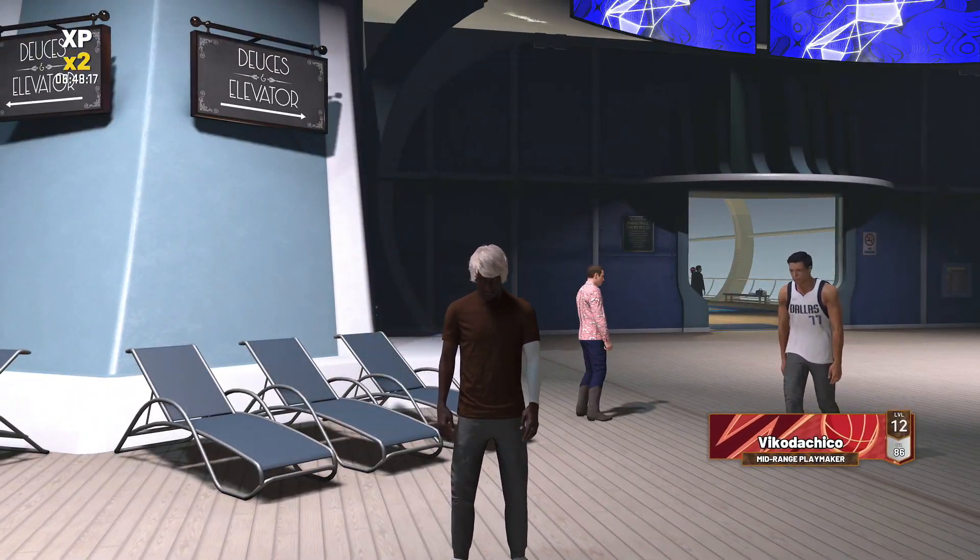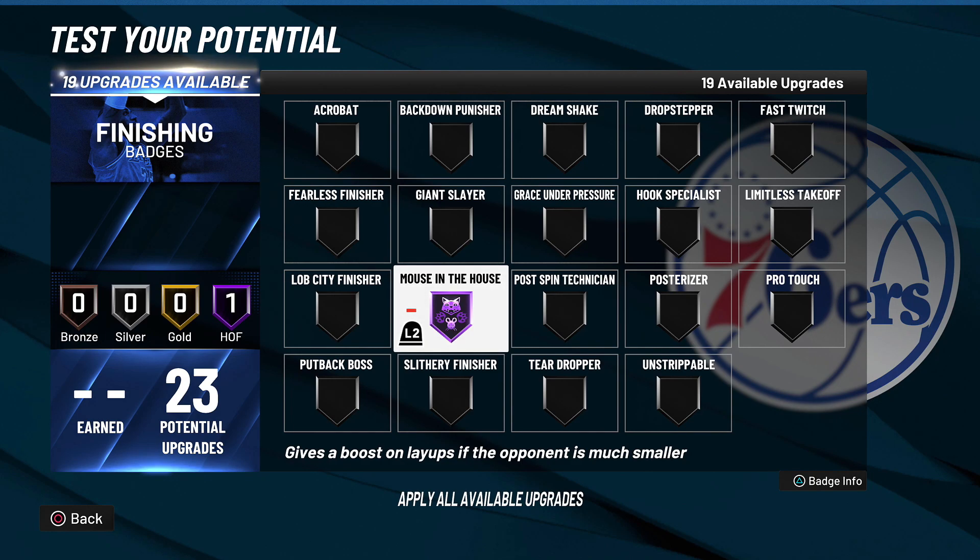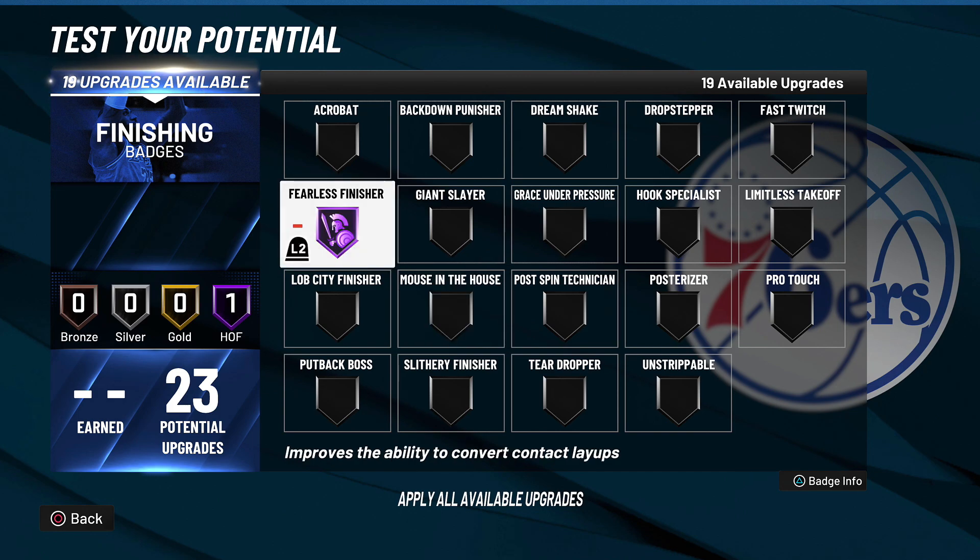Coming in at number five for finishing badges is Mouse in the House. This only works if you are taller than your opponent — I believe it has to be like two or three inches taller. But this badge is one of the best in the finishing category. Mouse in the House is absolutely broken if you're a big man. Use this on gold or hall of fame and you're literally never going to miss a layup on a smaller defender.